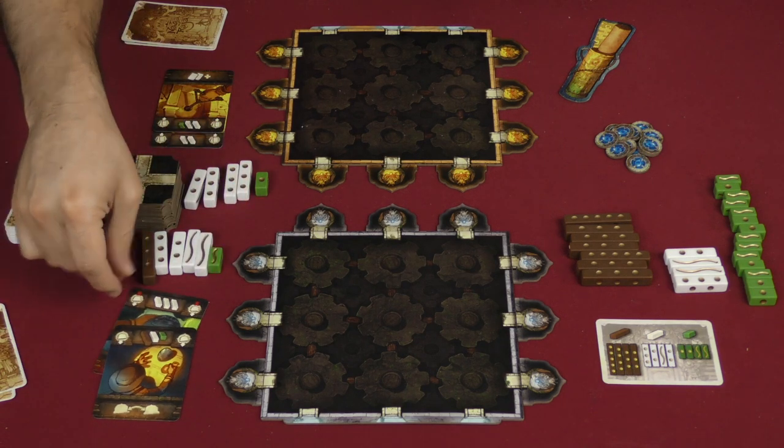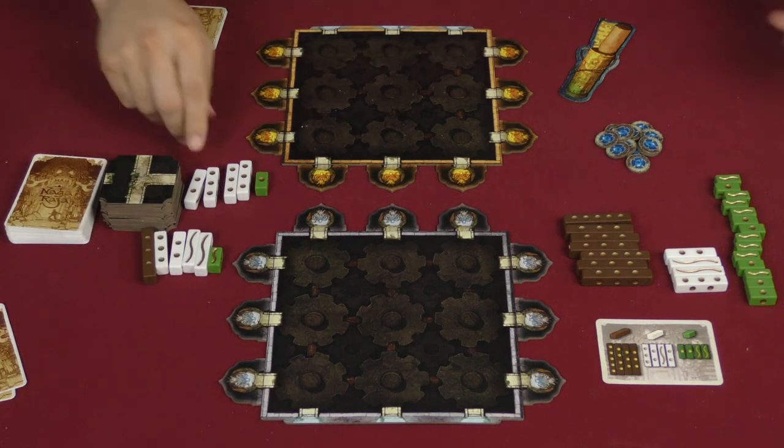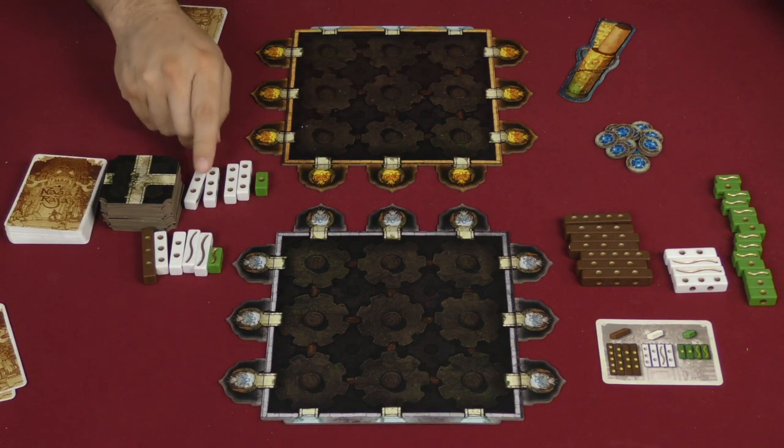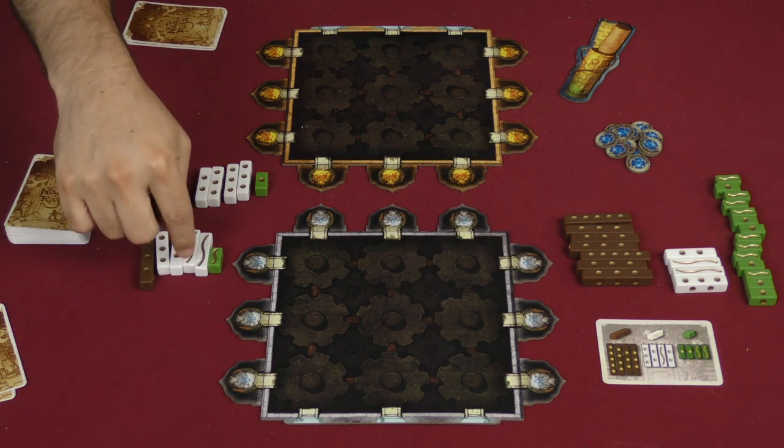These dice are going to show one of two things: either coins, or naga symbols — that little snake — which is going to allow us to activate cards. Right now I've got twelve coins. My opponent has eight.